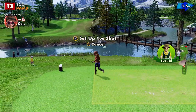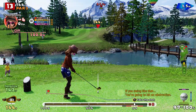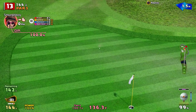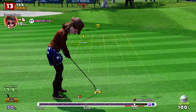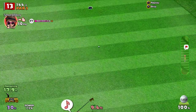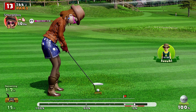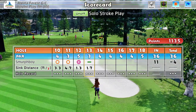Hole 13 is a par three. We should be able to get this close — a little bit of wind, it's nine yards uphill. Missed the backspin. Good shot — we're a little bit short, going for the birdie. Looks like it slopes up. Nearly, so nearly — just needed a touch less pace really. Missed the birdie, have to take the par. Still a good start.